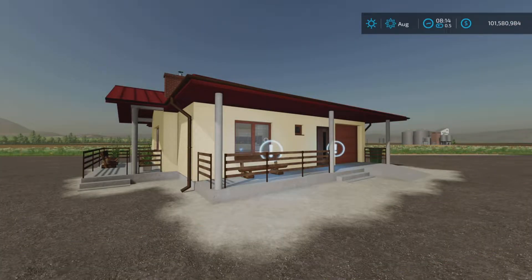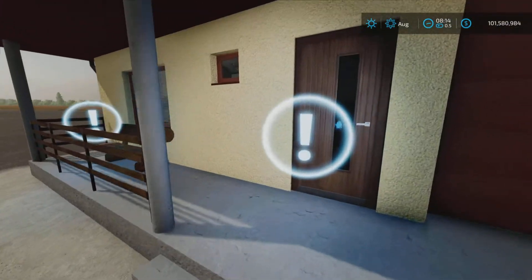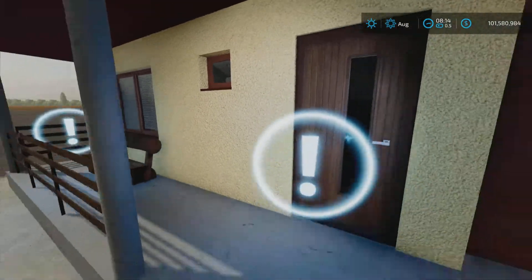Hey there everybody, Loony Farm Guy here with the new mod test for Monday October 24th. This is Small New House by MichaelLS, 6.95 megabytes to download, available for all platforms, 16 slots on console, and it is a sleep trigger by all respects.